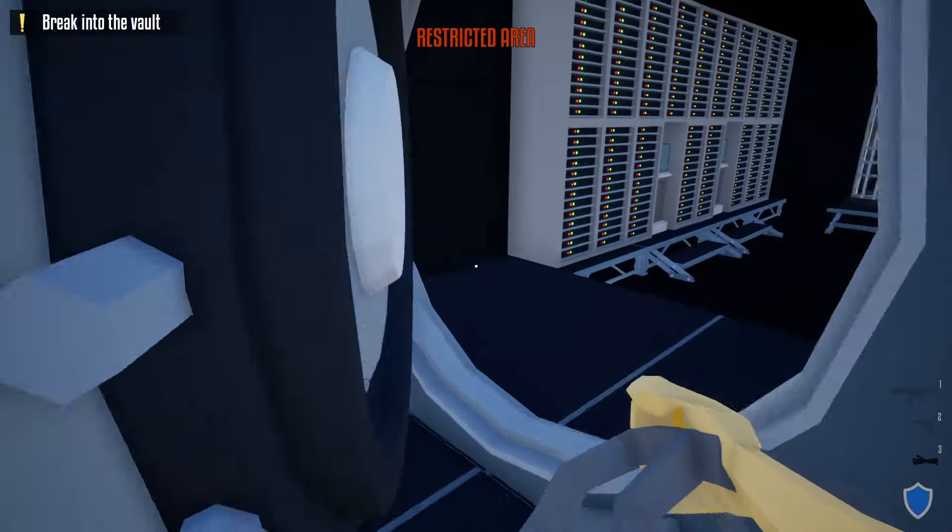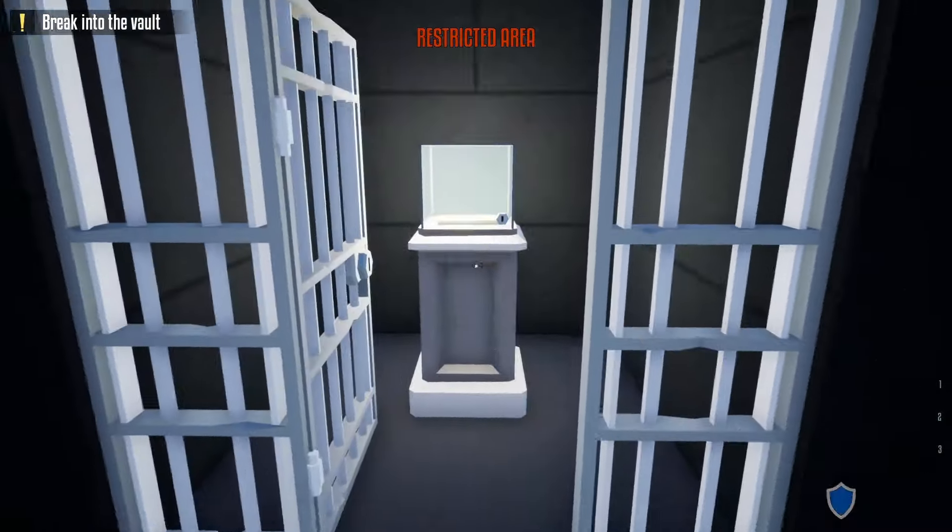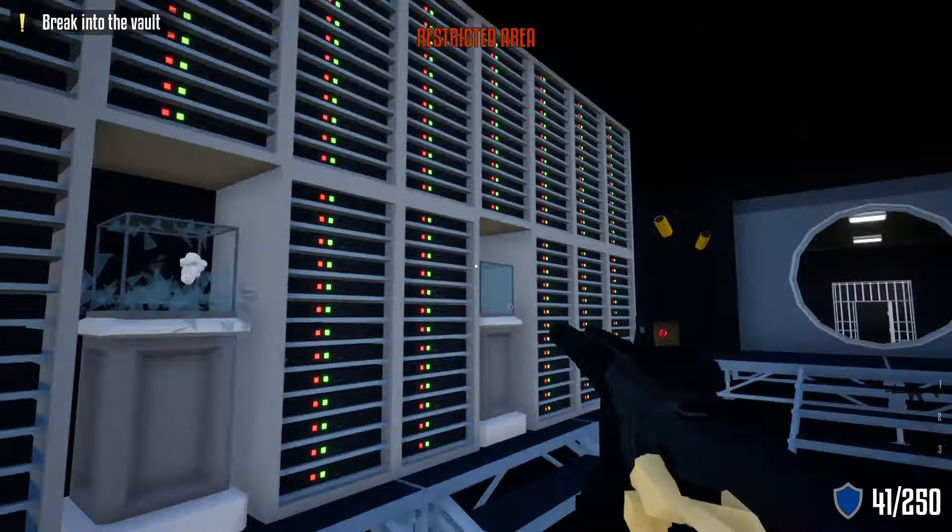Pick up your duffel bag with your lock pick — you have one more door to unlock with the lock pick. Once you unlock it, it's just a matter of shooting all the cases and looting it up.